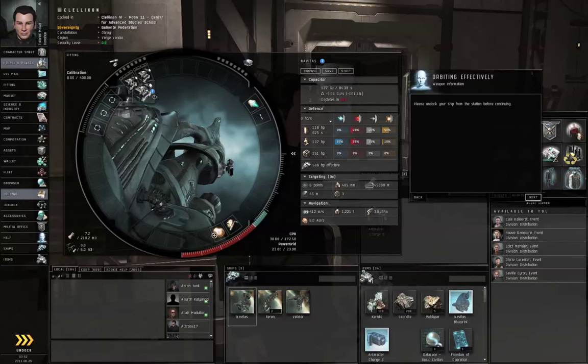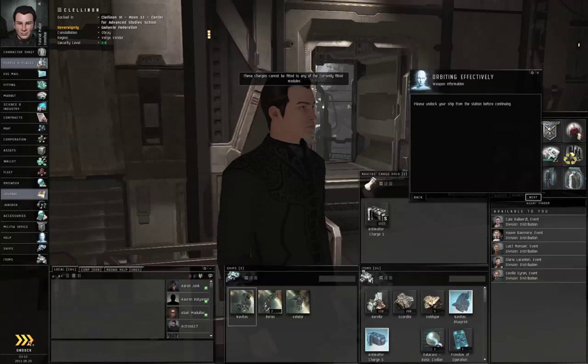And let me put my extra anti-matter on board. Shift-click and drag one weapon onto another, let go of Shift, drag the ammunition in, and I think I am ready. Let's undock.